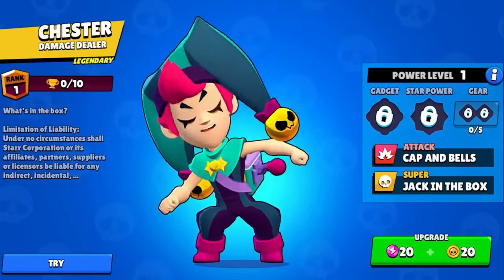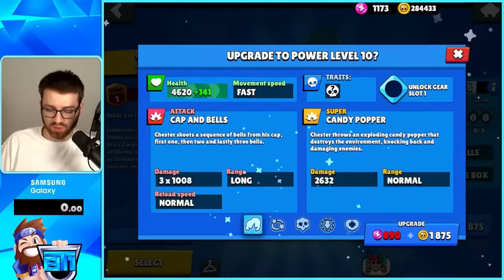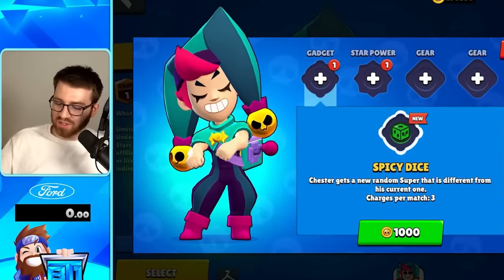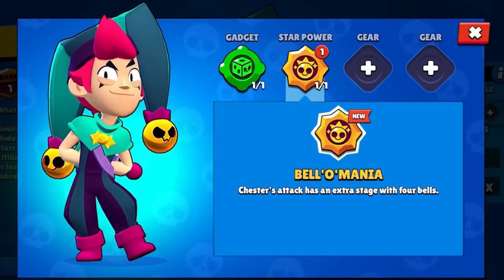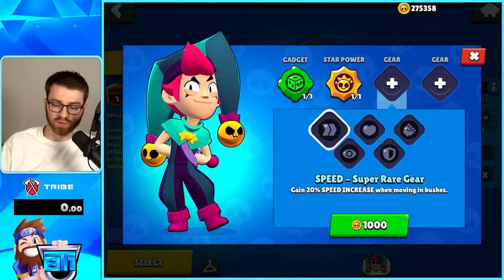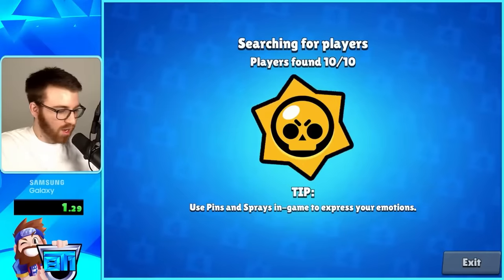There are so many offers here. To unlock the new brawlers, you can see how many power points I have left over in coins - that's cool. Power points just stack in their own little world now. I ran out of power points but you can still gem it. We maxed them out! For gadgets, star powers, and gears, you just buy them with gold now, which is cool. We'll get both gadgets, and there we go - Chester's maxed out!